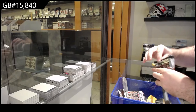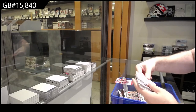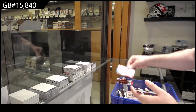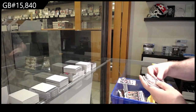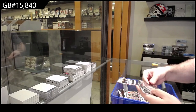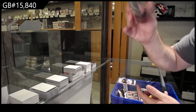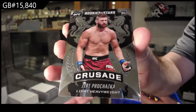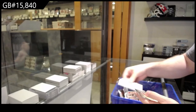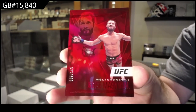Last pack — Mojo. Ngannou Rookies and Stars for the N spot, McGregor Playoff for the M spot, McGregor Legacy for the M spot, Nunez for the N spot, Crown Royal Spectra — Poirier, I like him too, P spot — Prochaska Rookies and Stars for the P spot. We've got a Masvidal XR for the M spot and a Masvidal number 149 for the M spot.